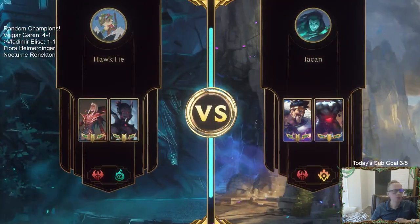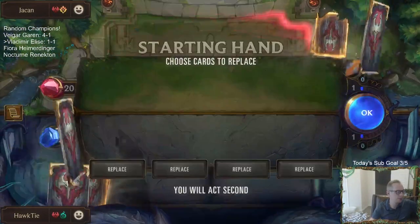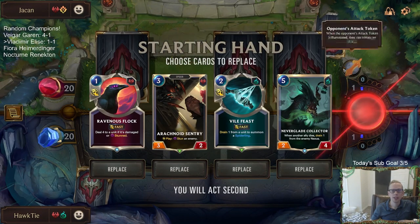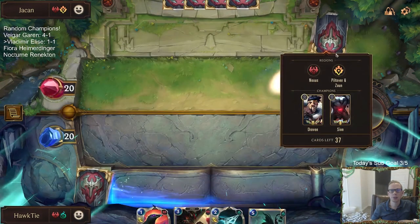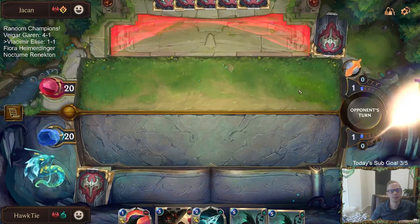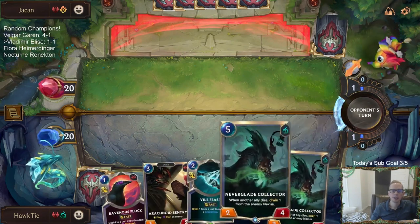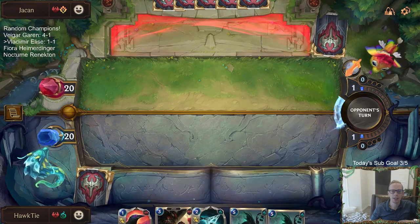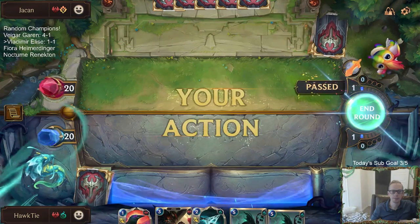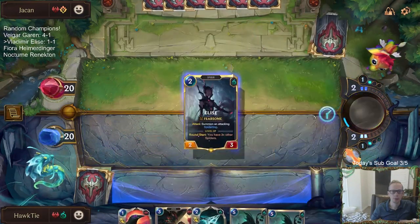Back to Draven Scion but now Piltover/Zaun, not Shadow Isles. I actually kind of like this hand — the Neverglade Collector could be really important. Don't need a second one. That's kind of what we were missing last round — that card to help finish the game. Perfect draw step.